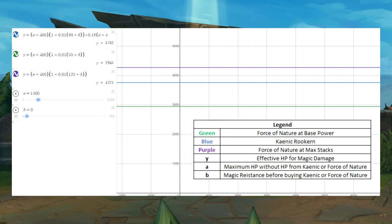As you can see, Canic Recurne is stronger than Force of Nature at base power. However, once Force of Nature achieves maximum stacks, then Force of Nature is stronger than Canic Recurne. Whether you increase MR or maximum HP, the result is still the same.